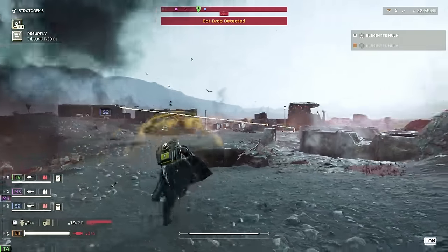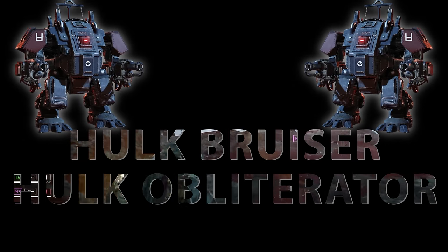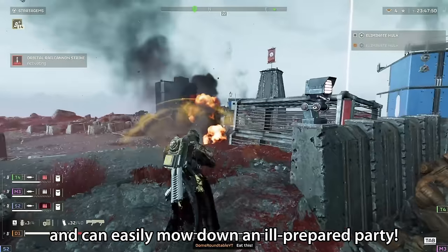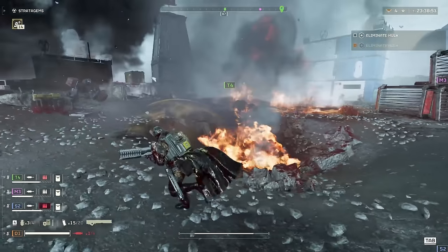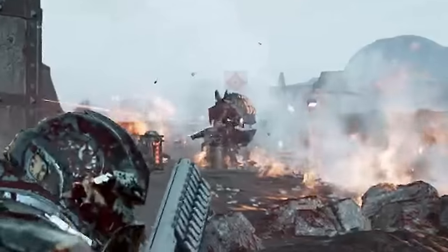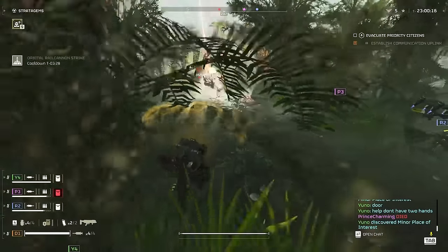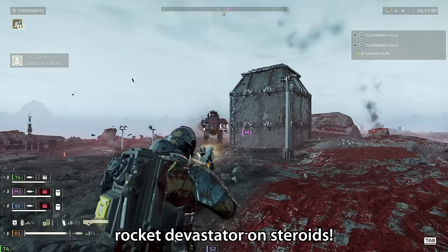Now let's get onto the big threats and how to deal with them. The Automatons actually have five big threats. We will look at the first two variations of the Hulk together — the Hulk Bruiser and Obliterator. The Hulk Bruiser is the least scary of the three hulks, using two very powerful assault rifles but still easily able to mow down an ill-prepared party. The weak point of all three variations of Hulk is the same — their arms can be blown off. Unless you have a way to deal with one of them instantly, such as the Orbital Rail Cannon, blowing off their arms is the advised strategy to nullify their offensive capabilities. The Hulk Obliterator has rocket pods and is a super-powered, very tanky rocket Devastator on steroids.